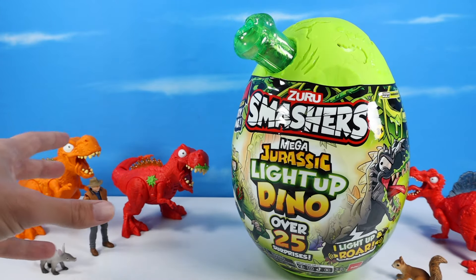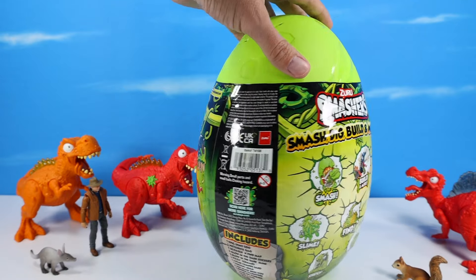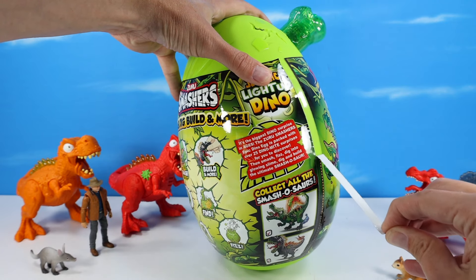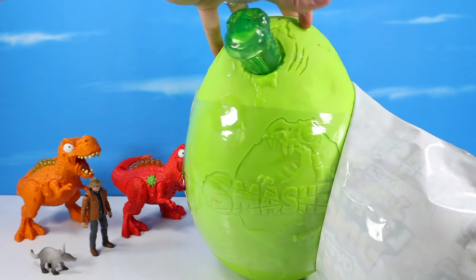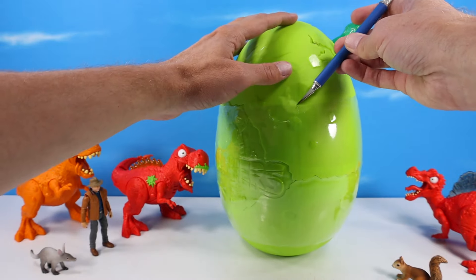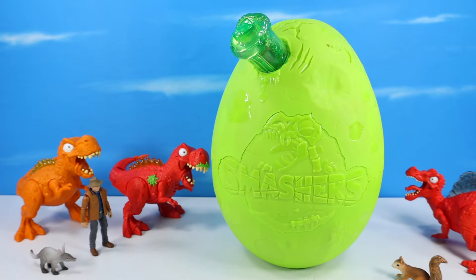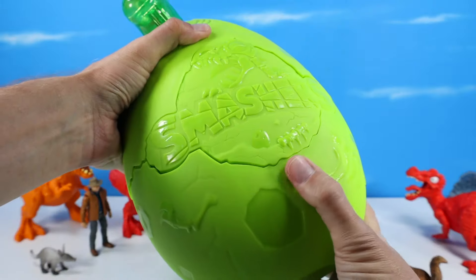I kind of wish I did the T-Rex now - I'd have three T-Rexes. But I only have one Spinosaurus, so we've got to double it up. So let's remove our shell of our egg and begin this process of over 25 surprises. Let's see if we can get a satisfying pull here. And our giant green egg exposed. But we do have a secondary safety layer, as always. And now we can really smash and get into this thing. Look how vividly, explosively, neon bright this is. My retinas are burning.